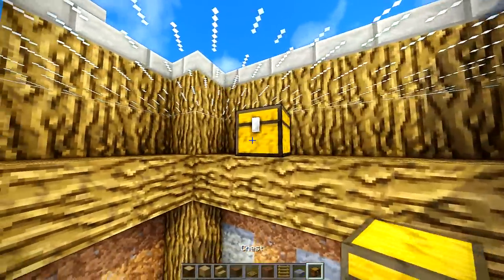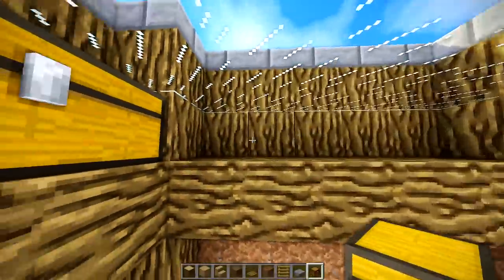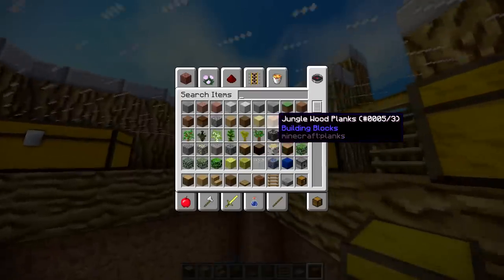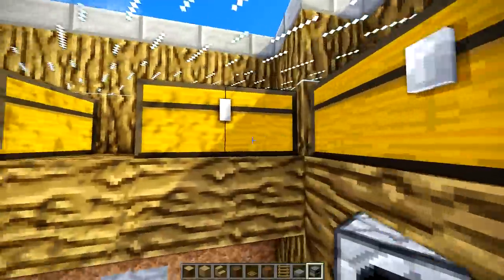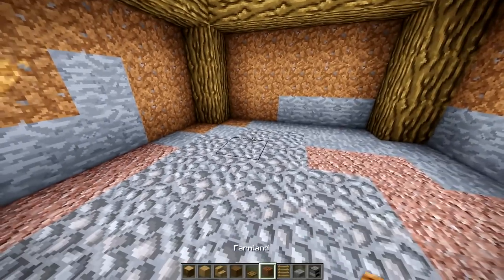Up here we're going to put some chests — yes, they can open because it is a glass block, not a solid block. I don't really get that part of Minecraft, but I think I get it now — it's glass, it's not a solid block. It's like a liquid.